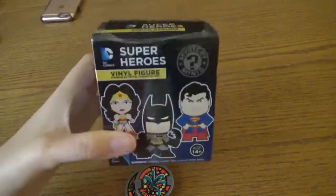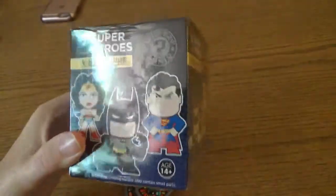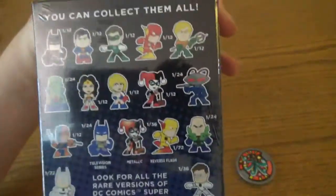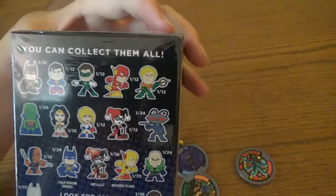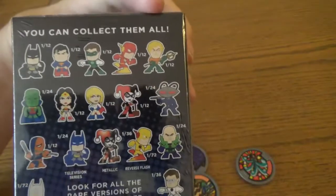Now for the DC Superhero vinyl figures. I actually got this by chance at my local drugstore in their tiny toy area and I just decided I had to get it because there's a chance of getting the Flash, though I probably won't get him. All of them are pretty cool — there are different chances for getting each. I hope to get a hero as opposed to a villain. There's Superman, Wonder Woman, Aquaman — I love Aquaman. And there's even a Reverse Flash.